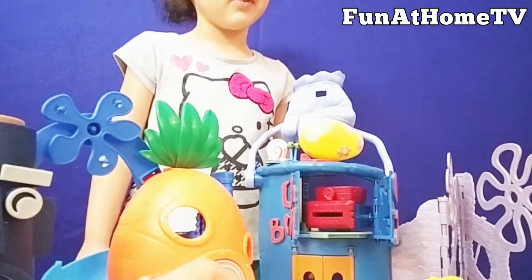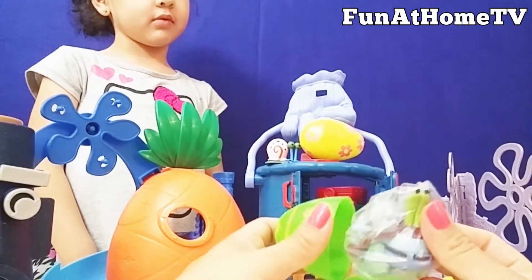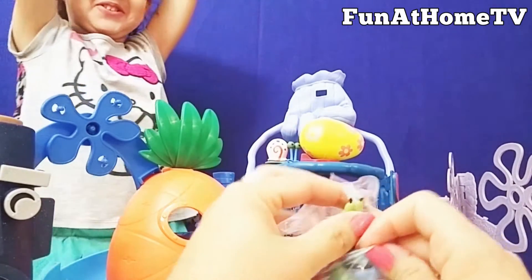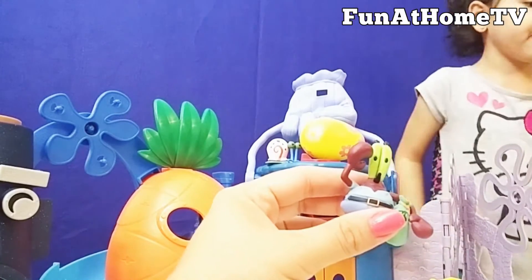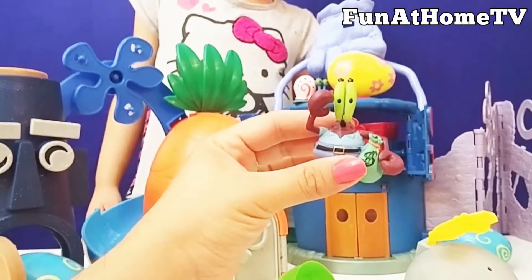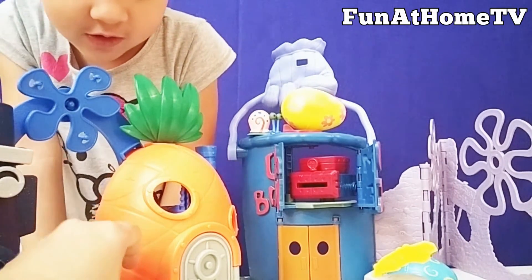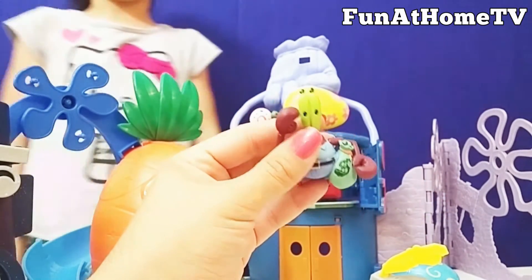Now let's open this green egg. Wow! Who is this? Mr. Krabs! This is Mr. Krabs. Right! The Krusty Krab is over there. Here, Mr. Krabs, let's put Mr. Krabs right over here. Now we want to party! Yeah! He has a money bag. He likes money.